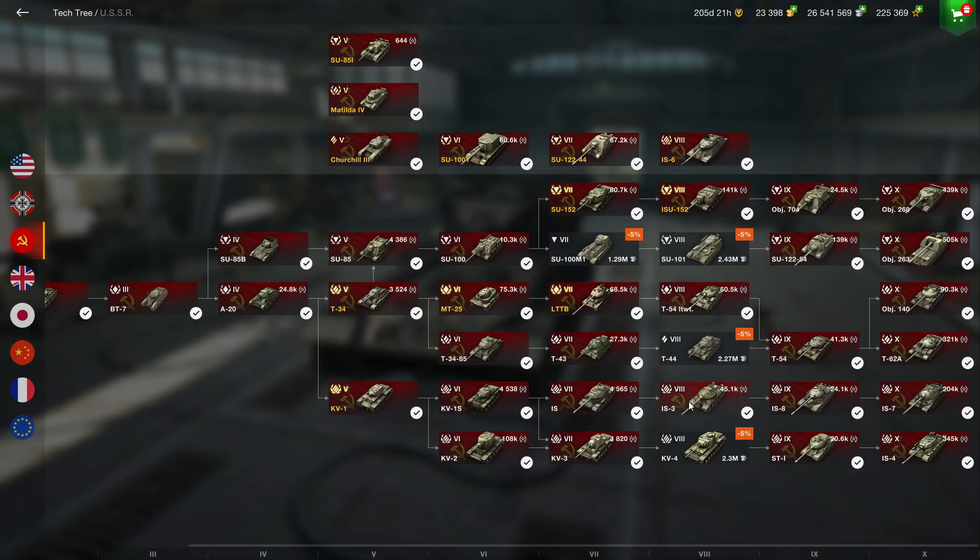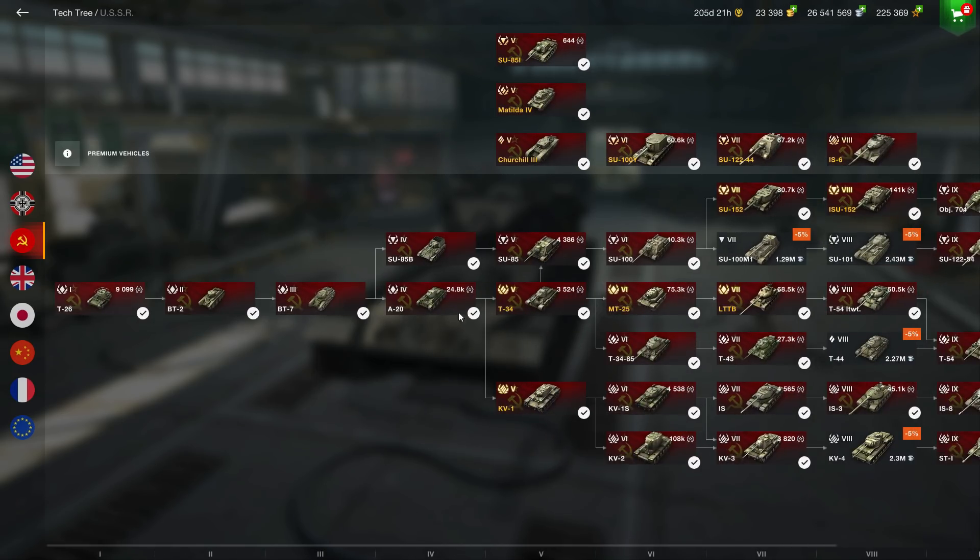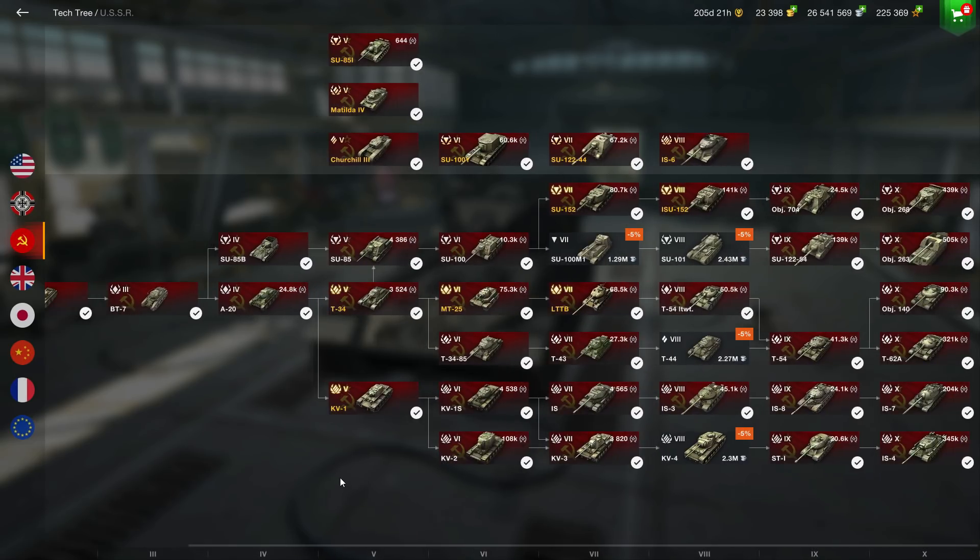For the last entry — still Russian — we have the IS-7 line. I know it's going to be controversial because most players say the IS-7 is weak, but I don't think so: it has weaknesses but you need to counter them to play it well. This branch deserves its place in the top 5. Starting from the T-26 and A-20, it's already a good line. Then you hit the KV-1, one of the strongest tier 5 tanks — even without full upgrades you're going to bounce a lot of shells.